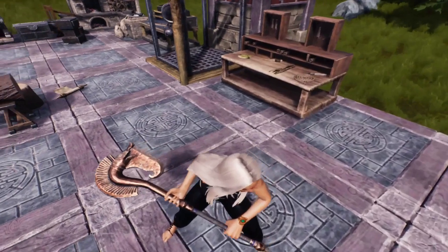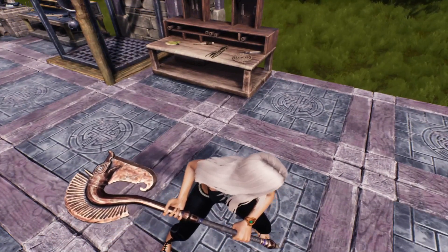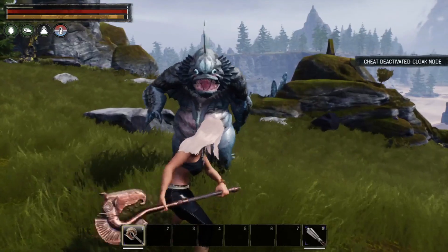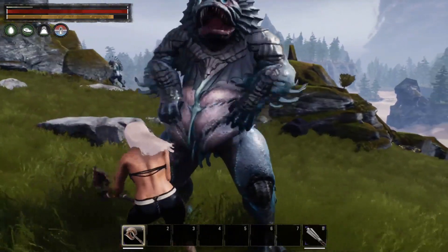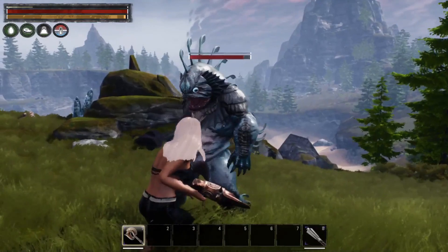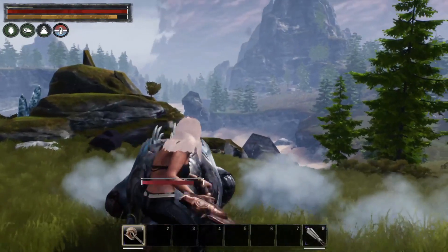Looking at this axe, it has a kind of unique, neat design — kind of like a cross between a seahorse and a sea snake. Let's see if we can do the whirlwind attack with it. Not too bad — pretty good. Keep in mind we have no points whatsoever in our strength, so we're not doing very much damage with these attacks.